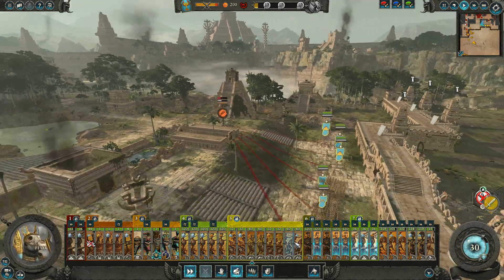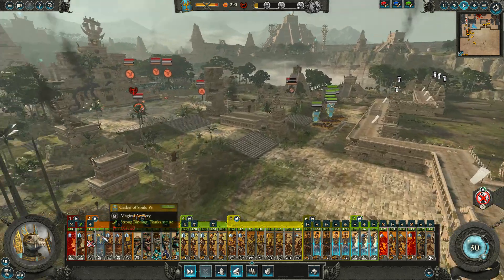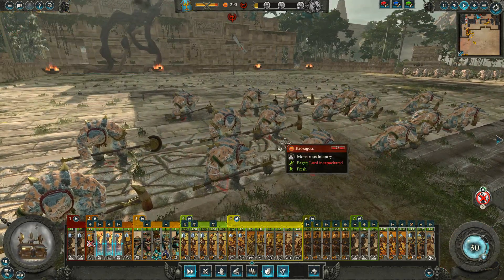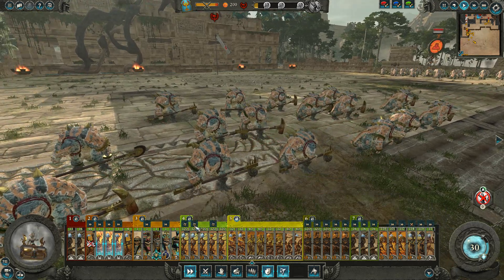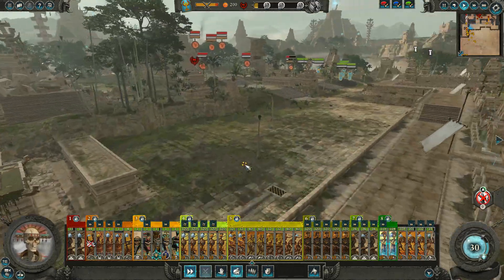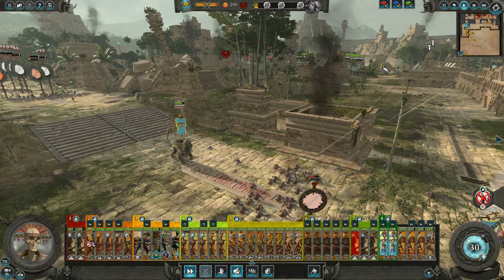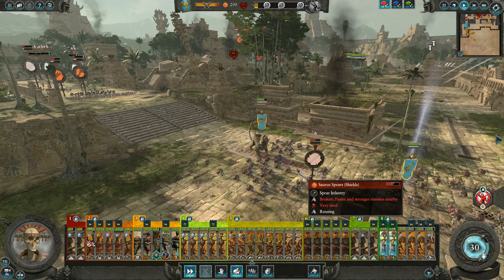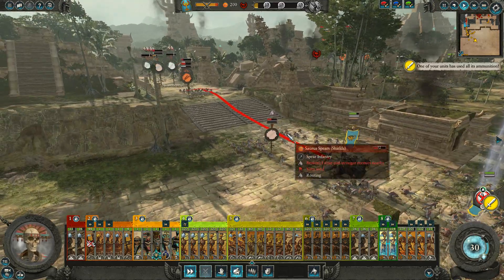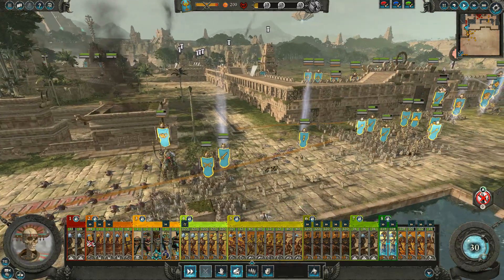We'll move this army over here and have them fight their way around towards the middle. Oh, they do have Kroxigors! You don't like these guys when you see them - they're pretty mean. We'll put some halberdiers up front just to minimize our losses. You see the red bar above the units? That's their HP. And the gray bar beneath that is their morale, so when it starts getting low, that's when they're getting close to running.